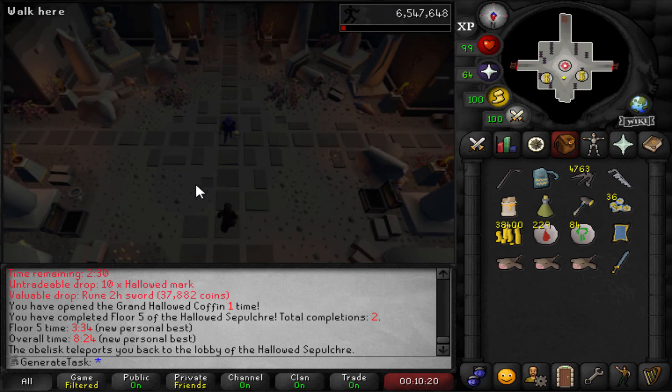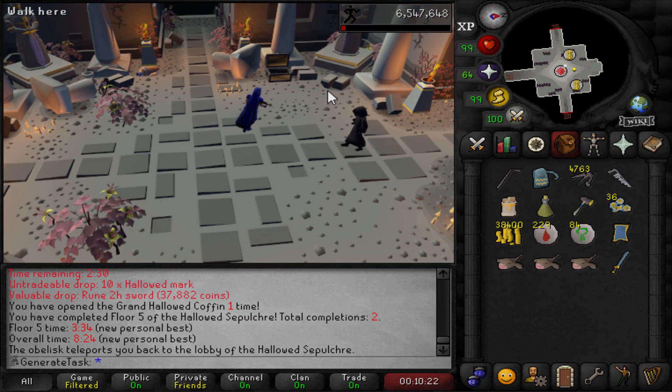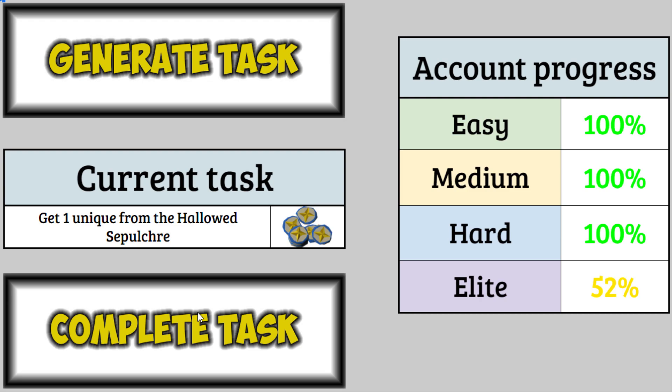Today we finish our task and get a new one. The very last unique from the Hallowed Sepulchre task — done with it! See you later, Hallowed Sepulchre. Never visiting that place any time soon again. 53% Elite.